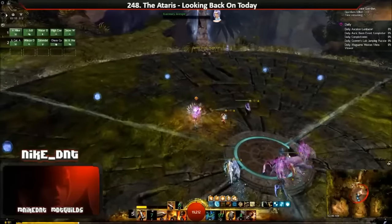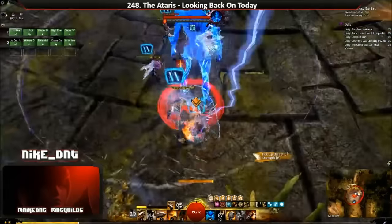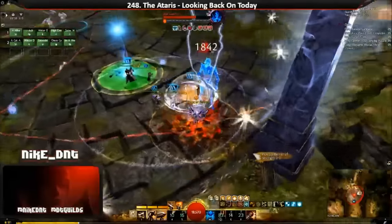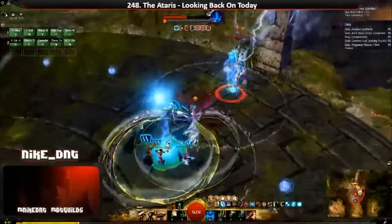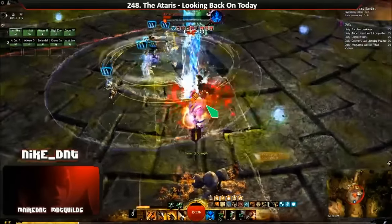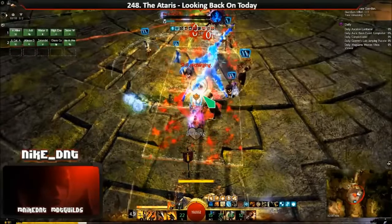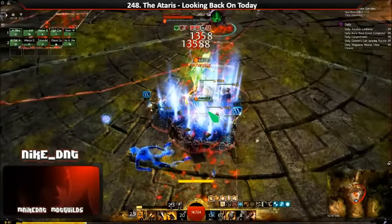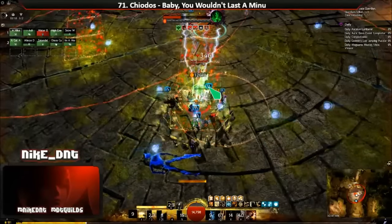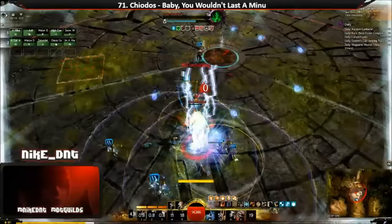The biggest thing that shocks players today looking back at those times is that elementalist was not considered to be a viable raid class. People took a lot more damage in the raids and healing was much worse, so the glassy nature of elementalist was incredibly pronounced. It almost defies belief, but there were many QQ posts on Reddit and the official forums about how elementalist needed to be buffed because it was a trash-tier class in raids.